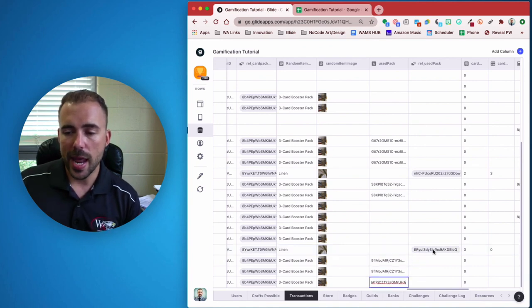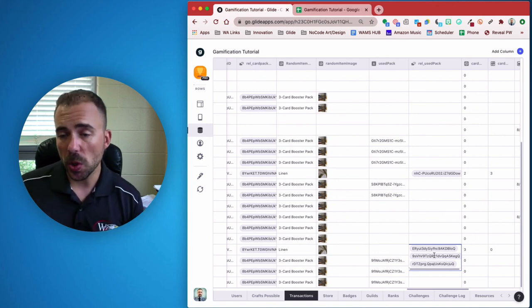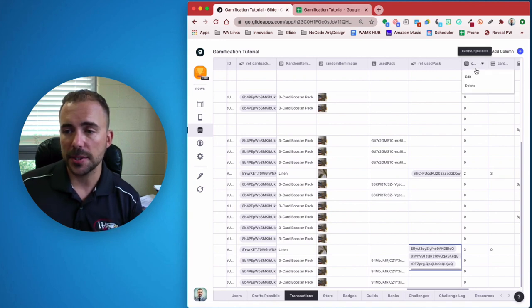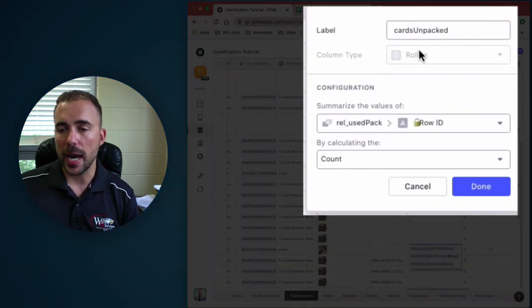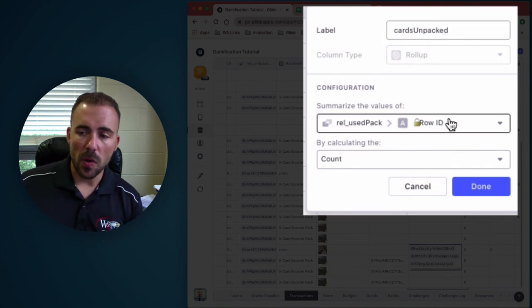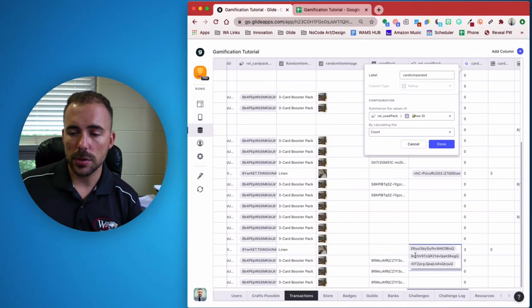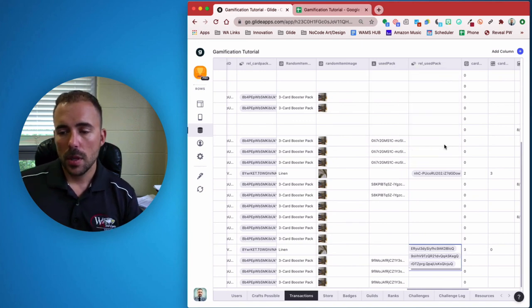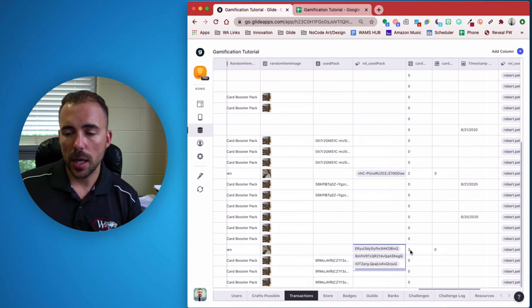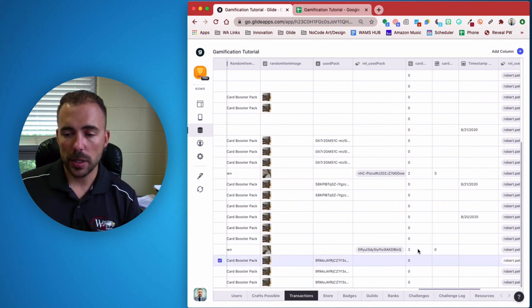Now I need to keep track of how many times this pack was used. After the 'Used Pack' column in the spreadsheet, I create a relation column — also called 'Used Pack' — relating the row ID back to the transactions sheet's Used Pack column, matching multiple. Then I create a rollup column called 'Cards Unpacked,' summarizing the values of that relationship, counting how many times the row ID occurs. So after the first open it's one, second it's two, third it's three.